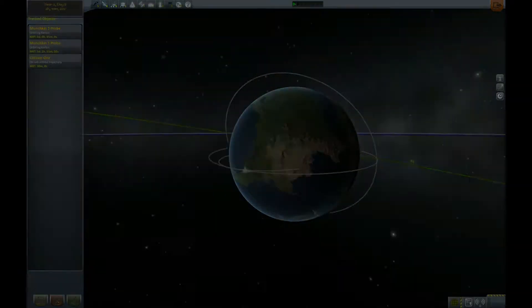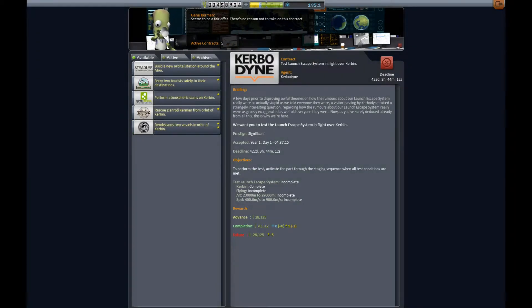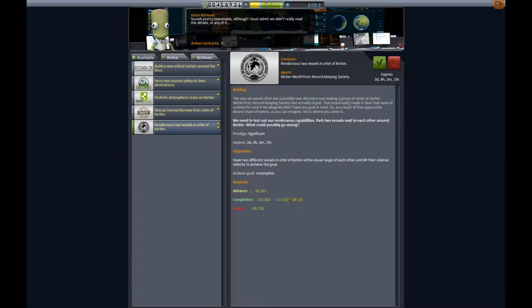We're going to get a new contract. This contract is about a rendezvous of two vessels in orbit of Kerben. A rendezvous is French for a meeting. We do not have any coupling nodes yet, we do not have coupling ports, so we're going to just rendezvous.